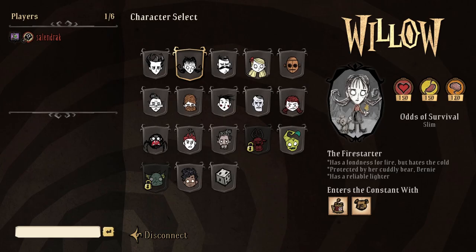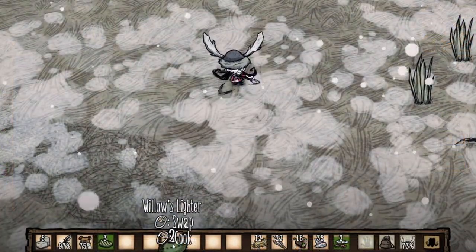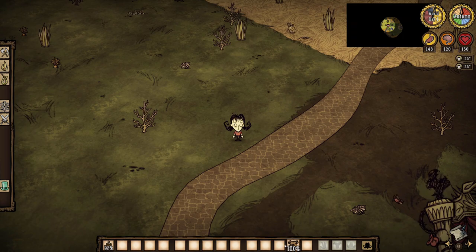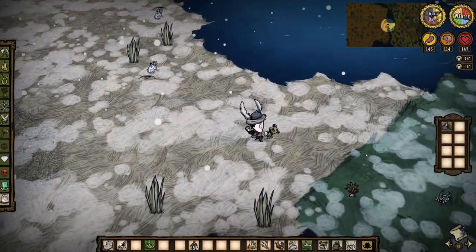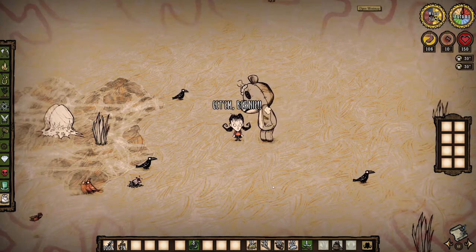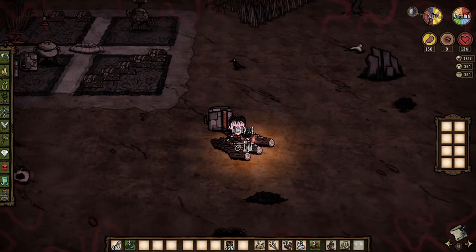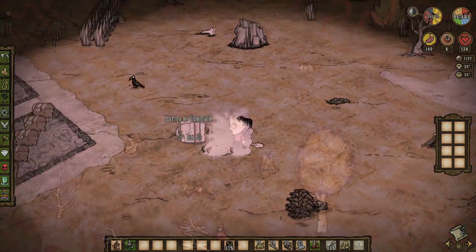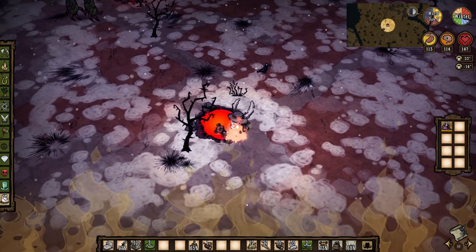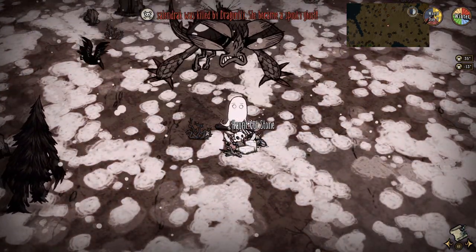In Don't Starve Together, however, she can be quite a lot of fun. She loses the fire-starting drawback and is instead more susceptible to the cold. She can also cook food with her lighter, which has limited durability but can be recrafted. She starts the game with her teddy bear Bernie, who provides a small sanity boost when held and a little insulation in winter. Bernie turns into a giant beast when Willow's crazy and will taunt and fight monsters including shadow creatures, with 2000 health and 50 damage per hit. So Willow is a solid pick for DST, just be prepared to suffer more in winter and spring.